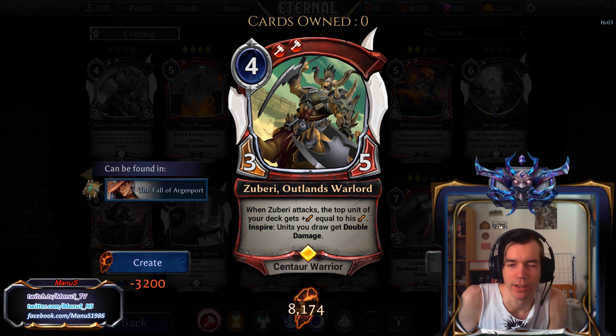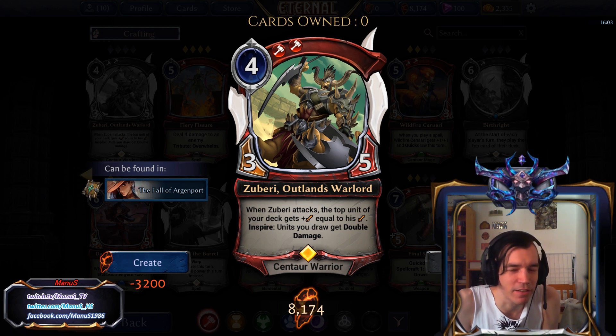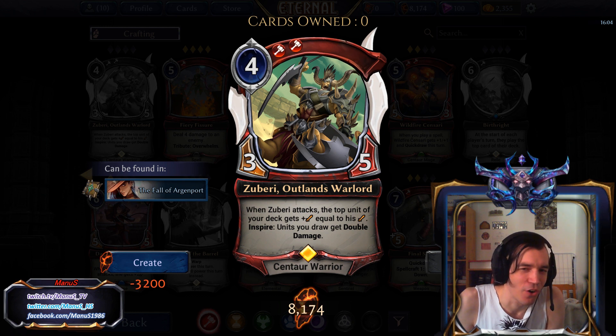If Zuberi has Warcry or weapons on him, or any kind of buff, even like combat tricks for the turn before you attack, then the unit on top of your deck gets significantly bigger. So it's basically Warcry equal to his attack, just on attack. So it's similarly good to Warcry, although not buffing the health definitely matters, but we get a lot of attack for that.